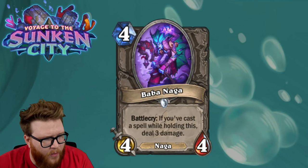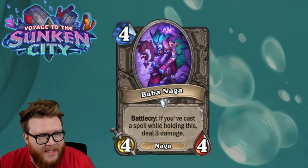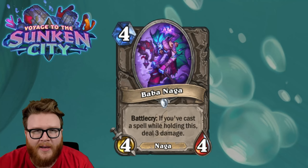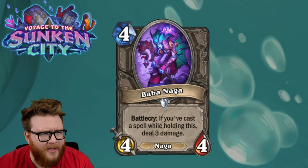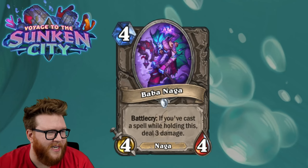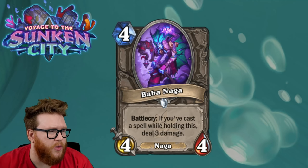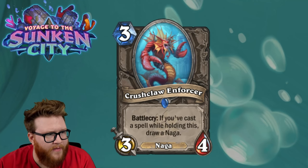Next is the Baba Naga — not Baba Yaga — a four mana 4/4 neutral Naga. The Battlecry reads: if you've cast a spell while holding this, deal three damage. I've tried to like a lot of cards like this in recent expansions and they never really pan out. This one's probably going to have the same problem — it's just maybe not going to do quite enough or fit a specific enough game plan. It looks fine, you discover it and it's maybe fine, but it also has that top deck problem where if you don't have a spell ready to go it's awkward to play.